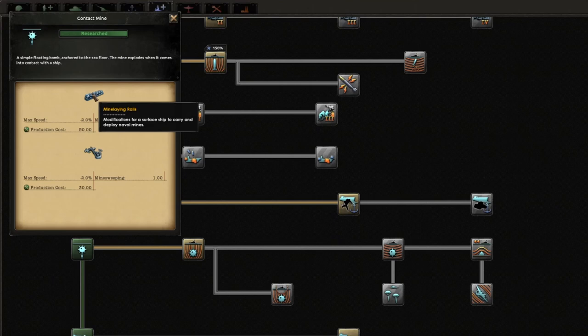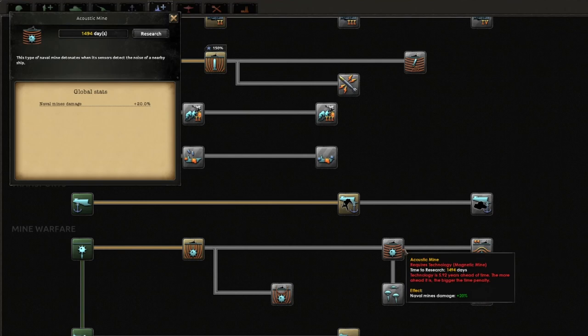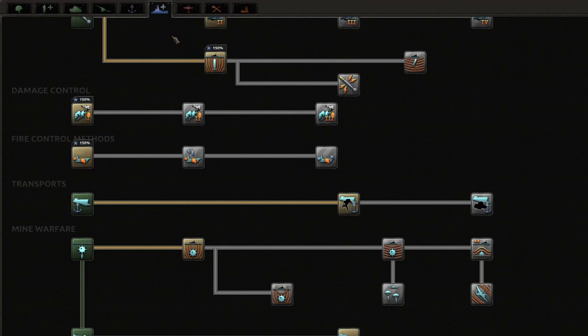Down at the bottom you've got mine warfare. The very first tech gives you mine rail launchers and minesweepers which you can pop on your destroyers. Going further along that increases the effectiveness of your mines. You can also airdrop mines and air clear mines with your planes. And the bottom row gives you mine rail launchers for your submarines - so if you want to be sneaky and mine the coast of an enemy with subs, you can make a super cheap submarine just with a mine rail coil to do that.